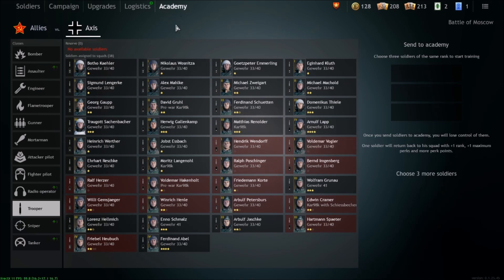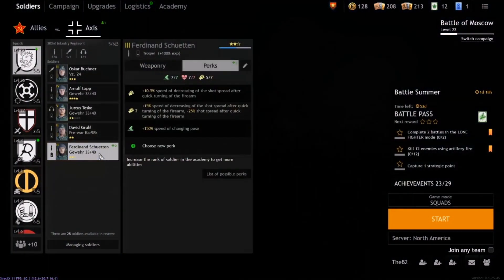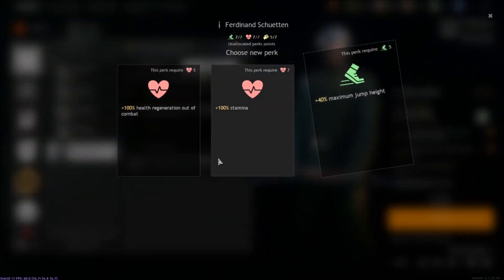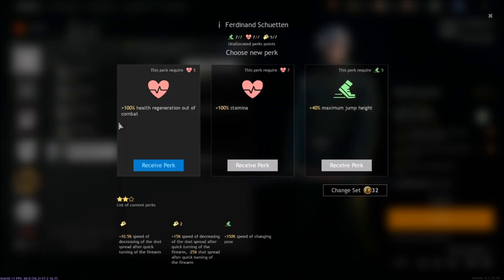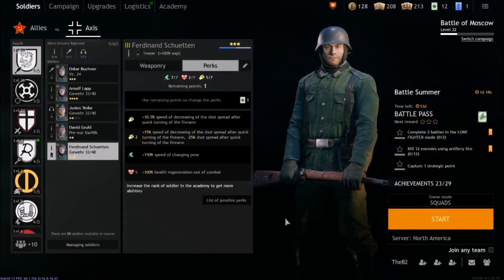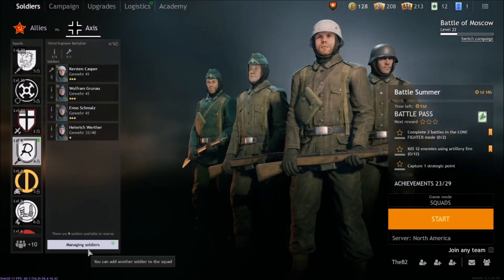You've got to be careful where you direct your squad. The academy is pretty cool because you can level soldiers up. Back on the soldier screen, it's telling me I have an upgrade — if I click on a soldier I can load a perk in. The game tells you which squad and trooper has upgrades. I can have him jump higher, have 100% more stamina, or regen health out of combat — which I really like because if they take a bullet they can run around and heal.